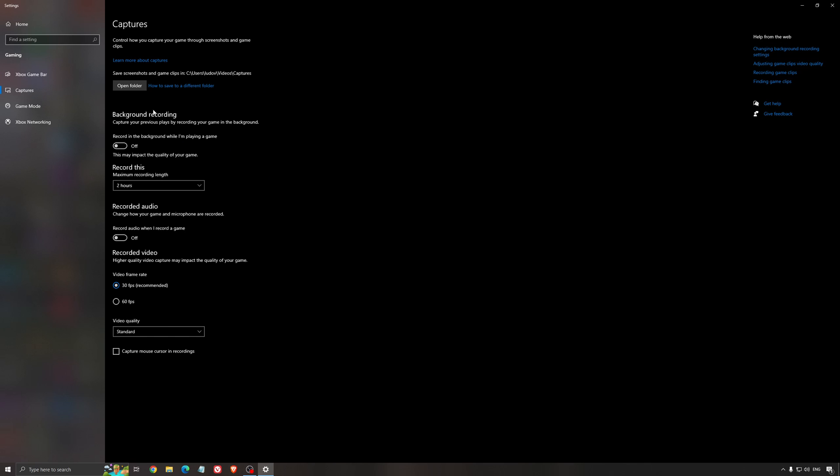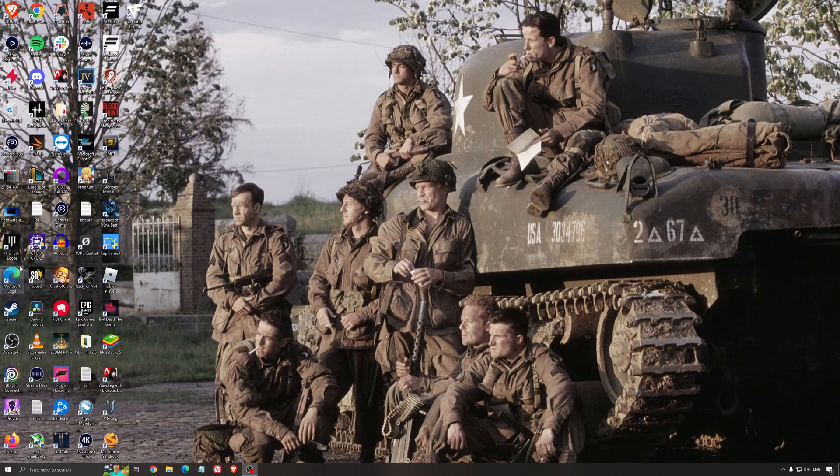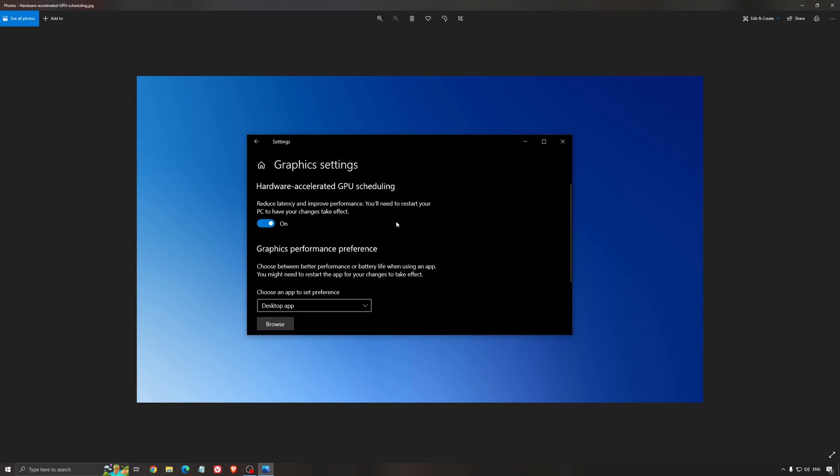For the capture, make sure that background recording is set to off, and also recorded audio is set to off. Another thing I recommend is hardware-accelerated GPU scheduling. Make sure you search for graphic settings. You will need an NVIDIA card, 1000 series or more recent. It will really help with bottlenecks. So if you have a 1050, 1050 Ti, 1060, even the 2060, you can expect a nice 2–5% boost, and also expect less stuttering. So I really recommend using that.